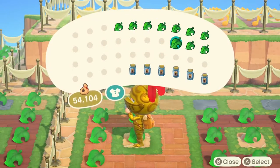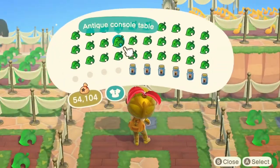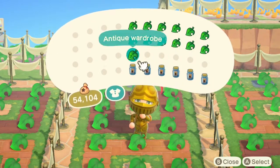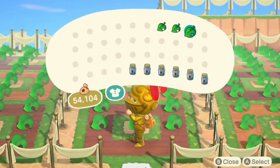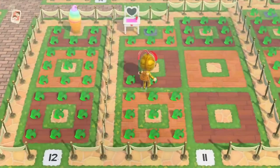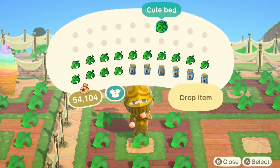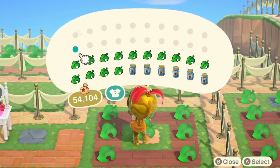The 400 Nook Mile Tickets tends to be the standard price — I've had three or four different people and all of them were asking the same amount. It's also easier because 400 is the maximum you can carry at any one time. I'm going to ask the host about the flooring, wallpaper, and Sahara items — there's also all of the music up there. The main things I've been looking for are all the furniture items, flooring, wallpaper, headwear, accessories, and all the shirts, though there are a lot of shirts in the game.